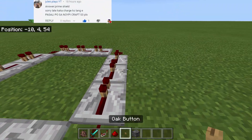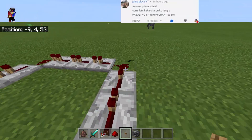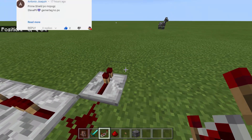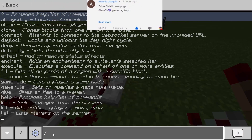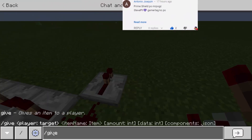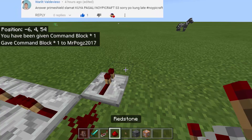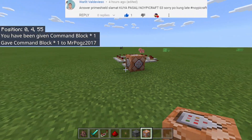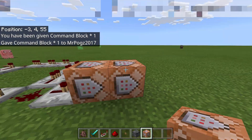Now here we will put the button somewhere here, and then over here we're gonna put the redstone repeater. And then we will need a command block. To get it, let's type slash give @p command_block just like that, and then we will put a 1 here. It must be facing this way, and then another 1 at the back.